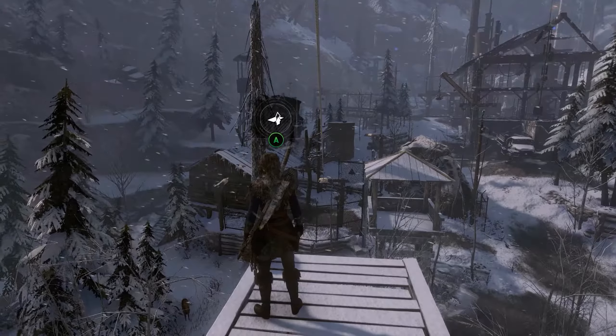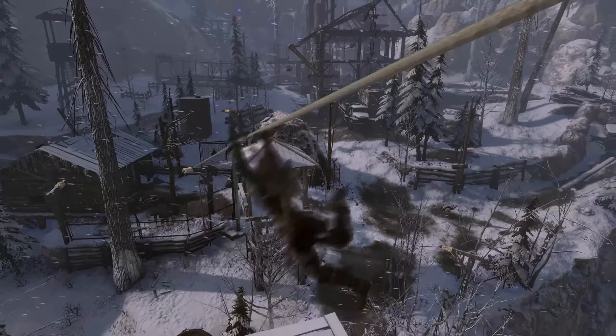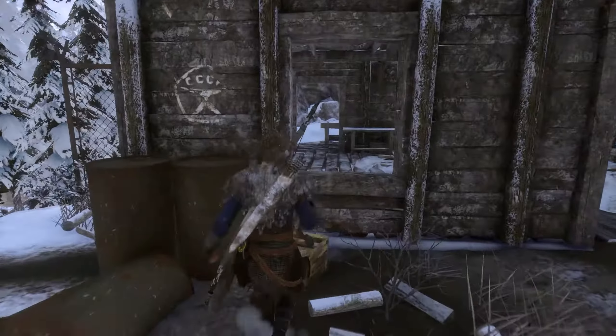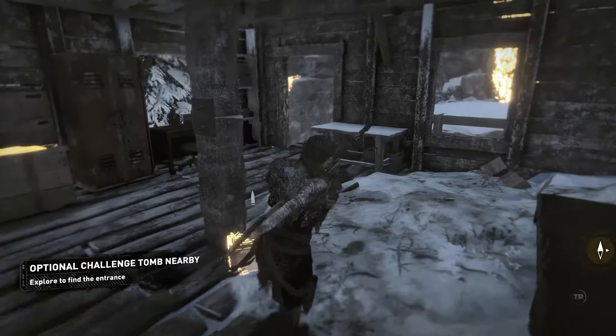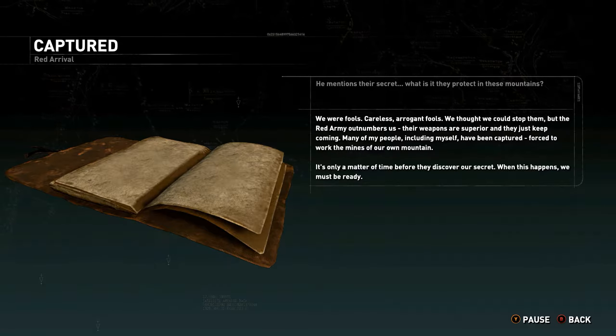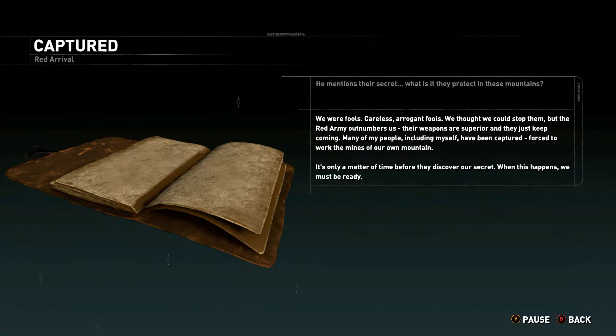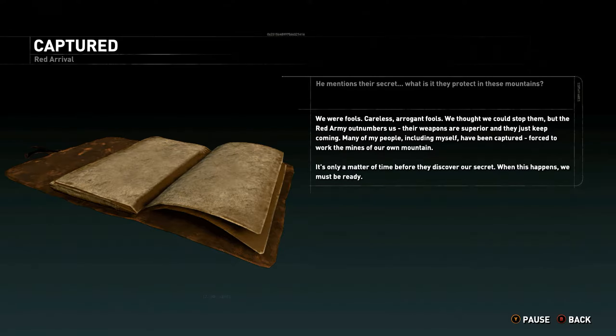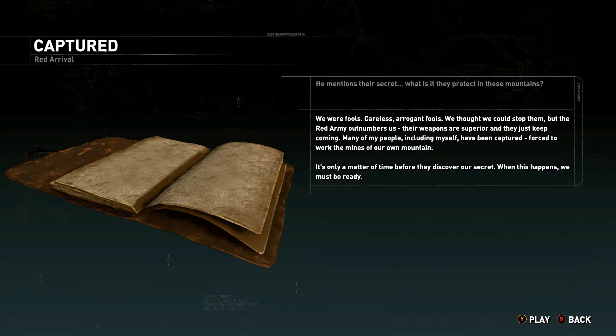There's some healing herbs around here. We've got some more bits and pieces. Another tomb nearby. Let's read this book first: 'We were fools — careless, arrogant fools. We thought we could stop them, but the red army outnumbers us. Their weapons are superior and they just keep coming. Many of my people, including myself, have been captured, forced to work the mines of our own mountain. It's only a matter of time before they discover our secret. When this happens, we must be ready.' He mentions their secret — what is it they protect in these mountains?